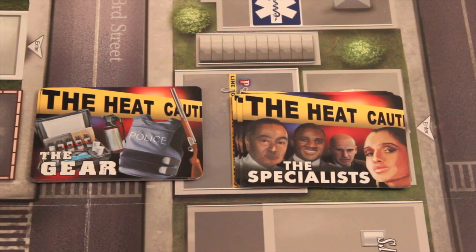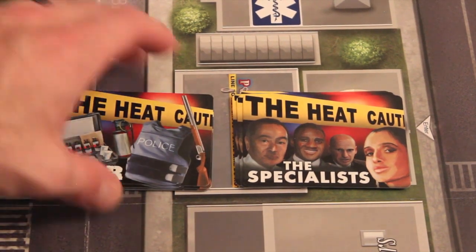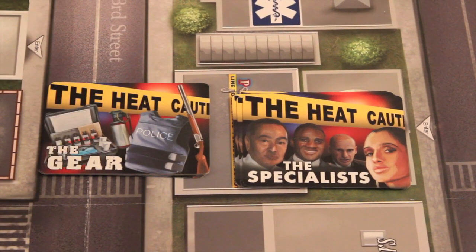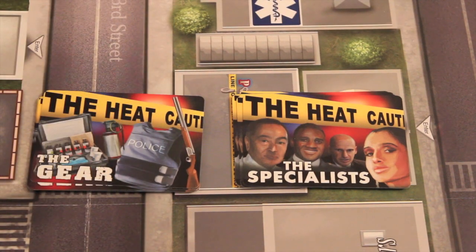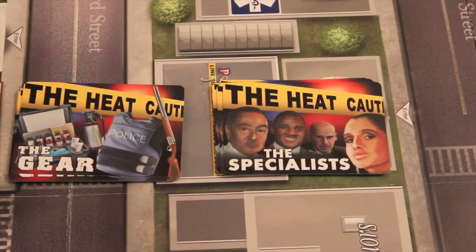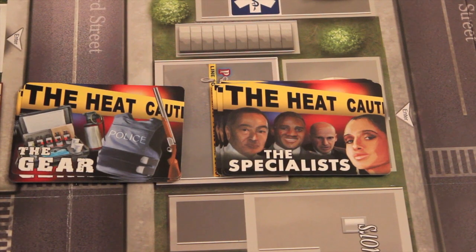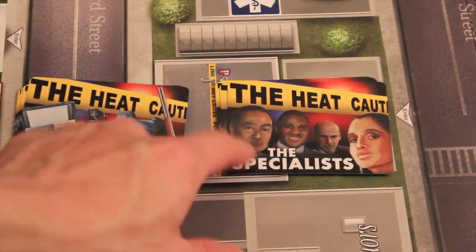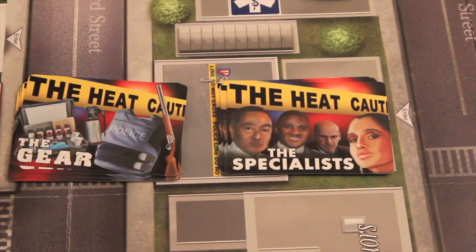There are two sets of cards — gear and specialists — with eight of each. These cards come out one of two ways. First, if the crime marker goes up, you automatically bring out one of each and flip it face up at the police station. The other way is if at any point you gain a donut, you roll a die. Roll a five, you choose one of the two cards to come out; roll a six, one of each comes out. Those are the two ways these cards enter play.